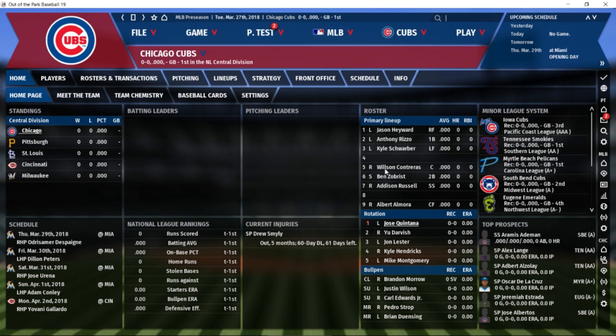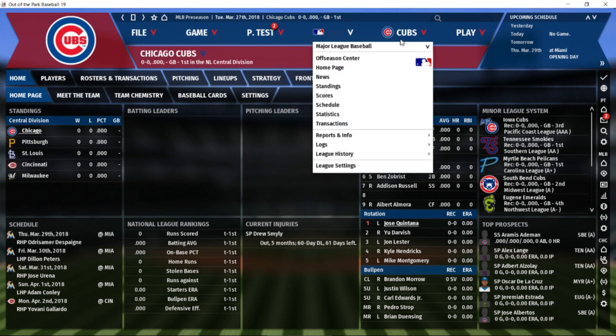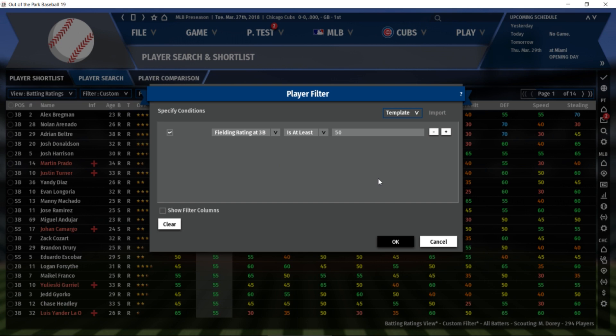As the Cubs scramble with two days until opening day, we're going to ask ourselves how you'd platoon the third base position. The Cubs actually platoon a lot in real life — switching between guys like Schwarber, Zobrist, Almora, and Javi Baez. Up here in the player search I've set the fielding rating at third base to at least 50 on the 20-to-80 scale — 50 is average — so we've effectively filtered out everyone who can at least be an average third baseman defensively.